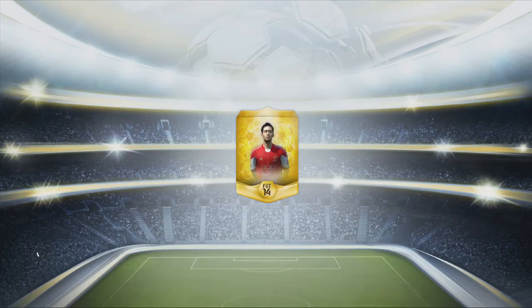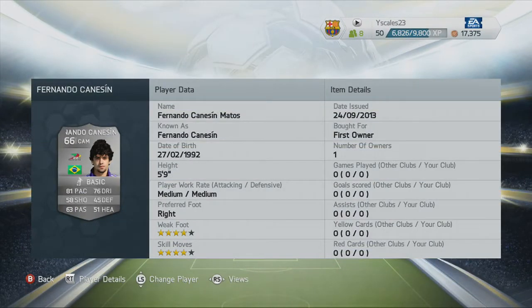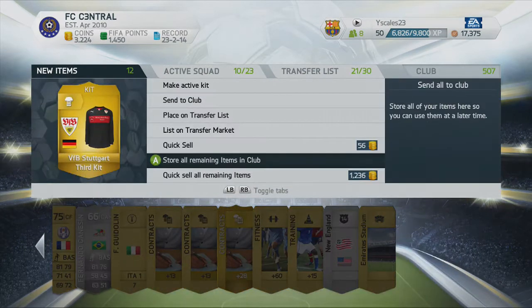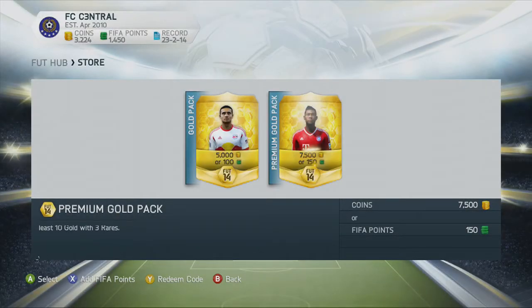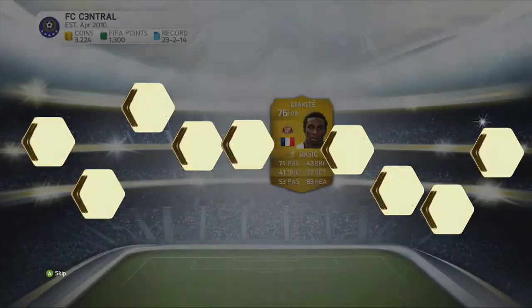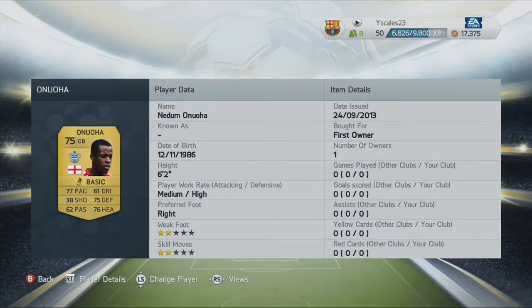I've gotten the two best keepers — Marchetti and Buffon. I think those are the two best keepers in that league. This guy has four stars — he's got a really nasty free kick I think. Go ahead and throw that in the club. He's pretty good — ooh, got two good center backs from the BPL. Let me check the work rates real quick: low/high and medium/high, so nice. I have a lot of decisions to make but I've been investing in players — before the game comes out officially, players are cheaper, and once it does come out officially they're going to be more expensive.